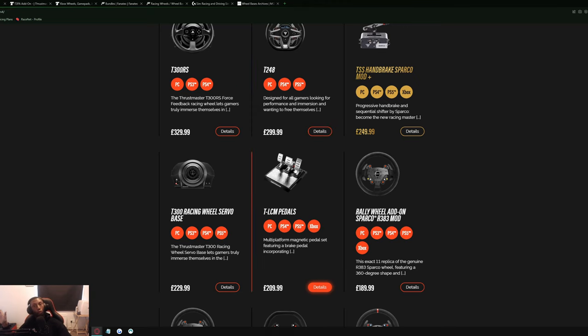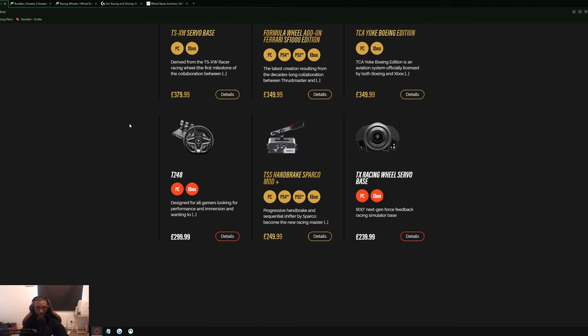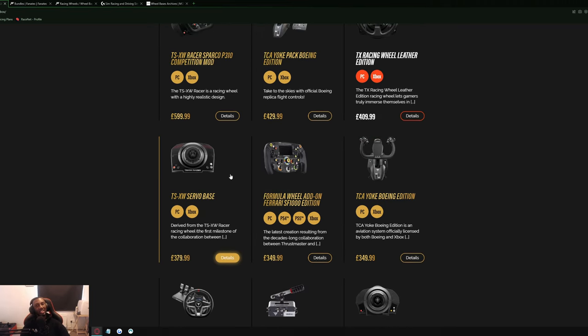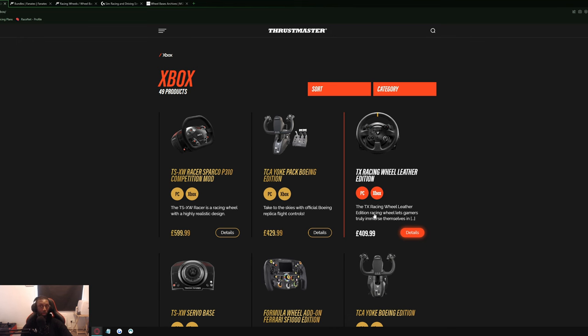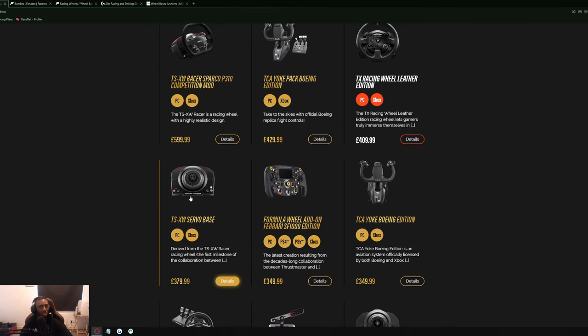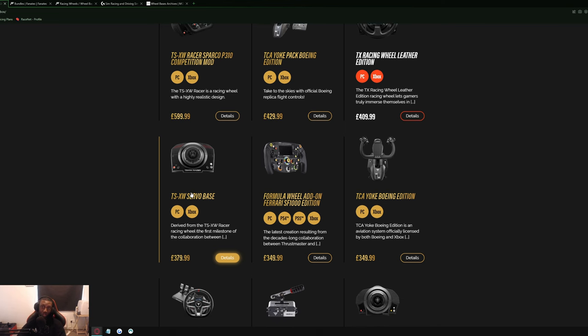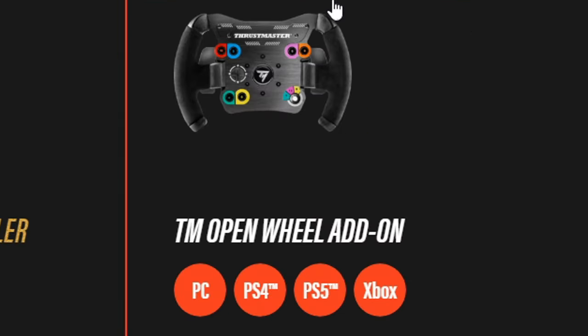When it comes to Xbox, you're pretty much going to want to choose the same things as PlayStation, but there is a small difference. On Xbox you can get the TSXW Servo Base, which is a good medium between the T300RS servo base and the TGT2. It's more refined and more powerful than the TX, but a lot cheaper than the TGT2. I'd highly recommend this wheelbase if you're on Xbox or PC and want to stick with Thrustmaster, still pairing it with the load cell pedals.